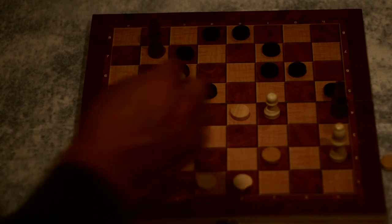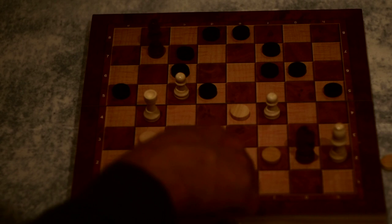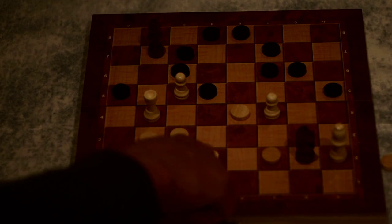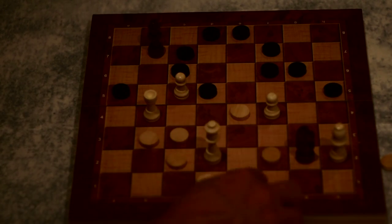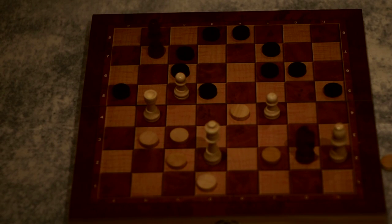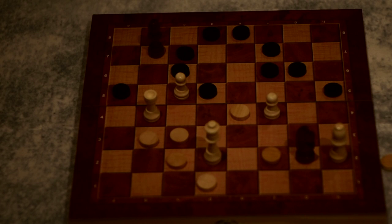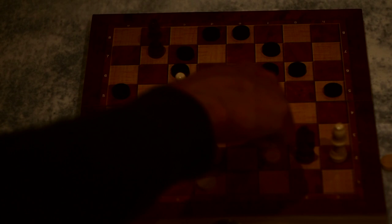The knight moves to g2, thereby attacking two pieces, but hasn't achieved very much — it would be better if it had just attacked one. That gives white an opportunity to move its counter from e1 to d2, and it's now able to create a queen, because it has enough counters on the board. That attacks three pieces, giving plenty of room for manoeuvre for the rook. The knight can't take that pawn because it's defended.